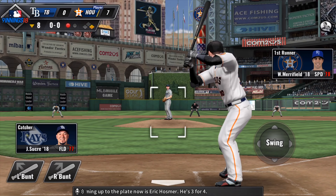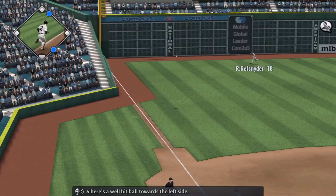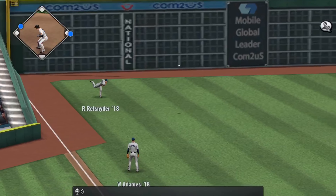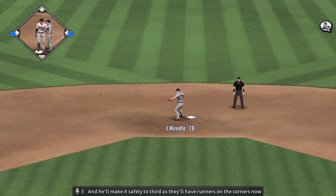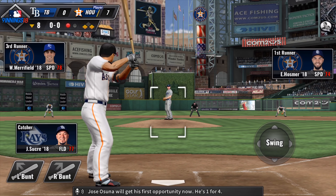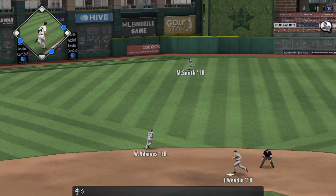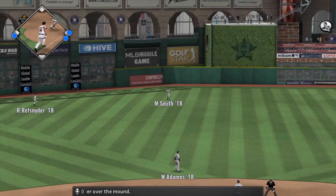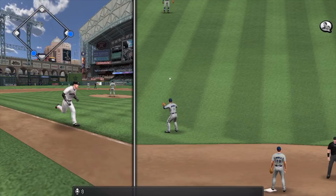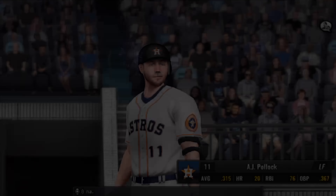Coming up to the plate now is Eric Hosmer; he's 3 for 4. Here's a well-hit ball towards the left side, and he'll make it safely to third as they'll have runners on the corners now. Jose Osuna will get his first opportunity — he's 1 for 4. Tapped over the mound, and a relay to the plate. It's a sack fly for Osuna.